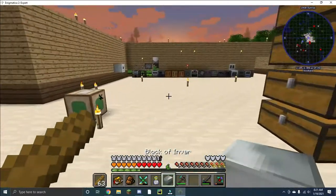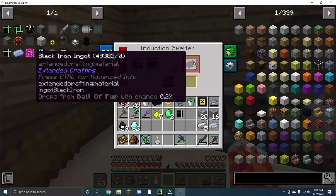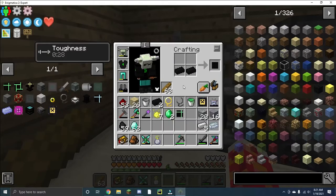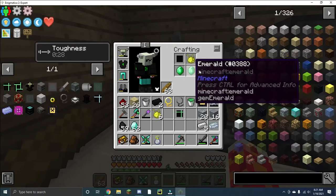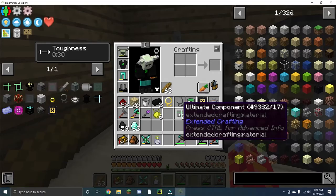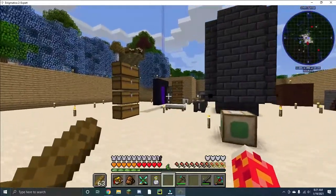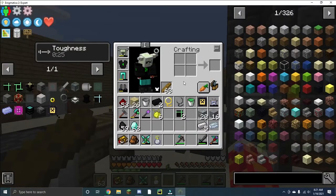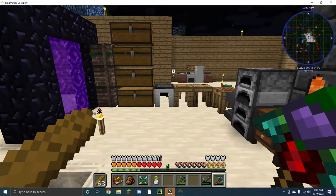I'll take this block of invar over as well. I've got the beginnings of more black iron ingots, and I can actually create a plate, this luminescence, and the emeralds to create my second ultimate component. The problem is I need three more of these, so I'm going to go see if I can find a way to get more emeralds and check back with you guys later.